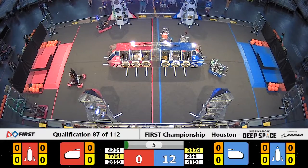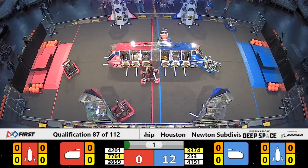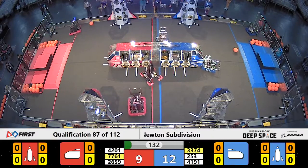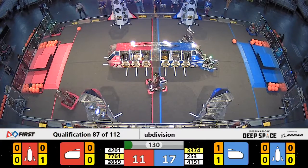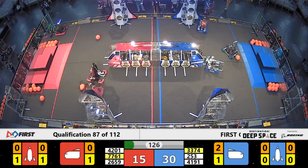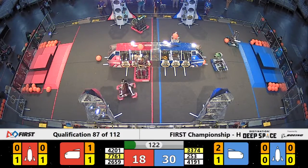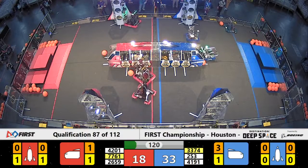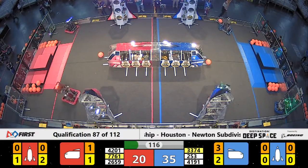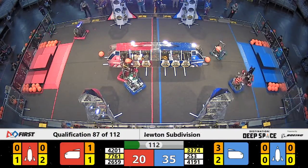Petruvian coming down with a hatch panel in their possession. Blue Alliance are working their cargo ship with a hatch panel and some cargo. Red flag a-waving, arms crossed — that can only be a tech foul. Looks like a Red Alliance machine crossed over Blue's cargo line in the Sandstorm period. So Blue Alliance, the score goes up a little bit extra. That's about a 10-point foul. 35-20 when the dust settles from Sandstorm.